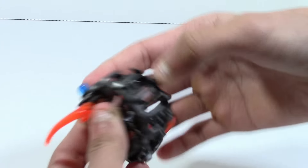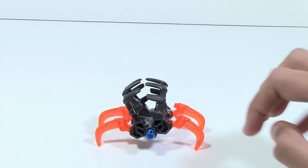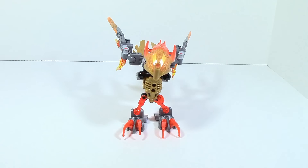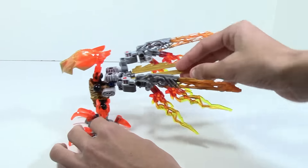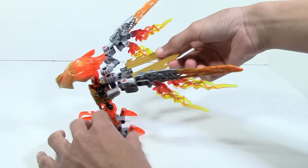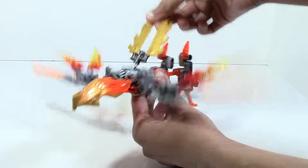The shadow trap opens and closes — very cool. Now let's take a look at Ikir. Here he is completely built up. The first thing I'll look at is the function: you simply take the back and move it up and down, giving a flapping wing motion, just like Uxar.